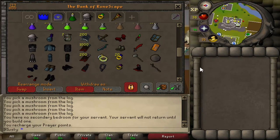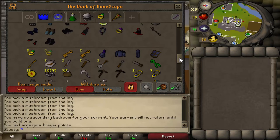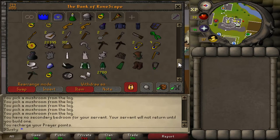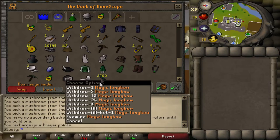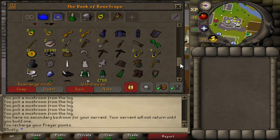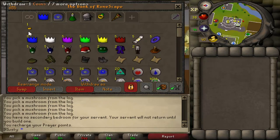This is also my combat tab — I'm not going to sell that. I do have a fury so that's going to be a little bit of a head start. I have my magic longbows which I'm alching and that money is not going to be included in the final 100 mil. This is just my quest tab — nothing in there.